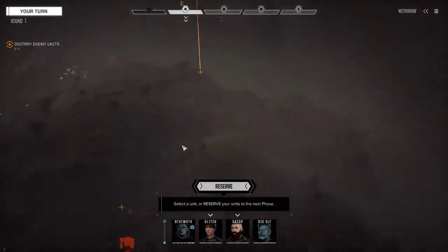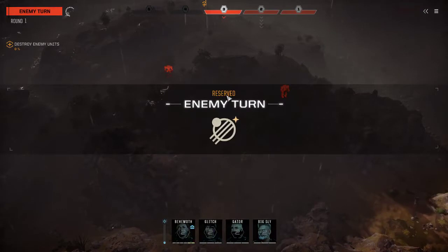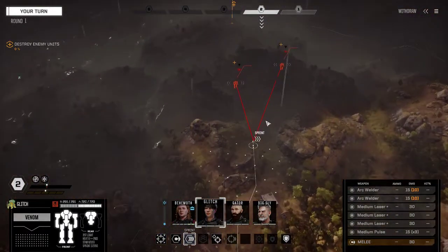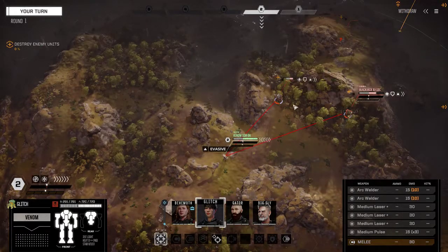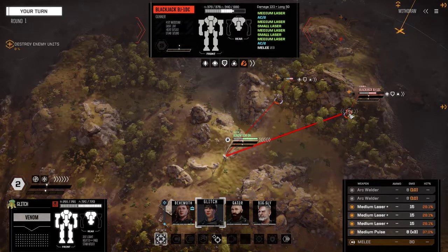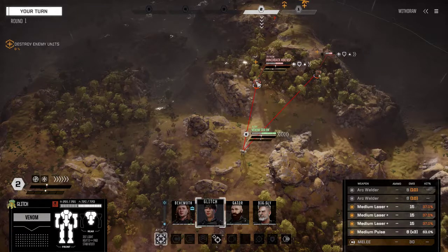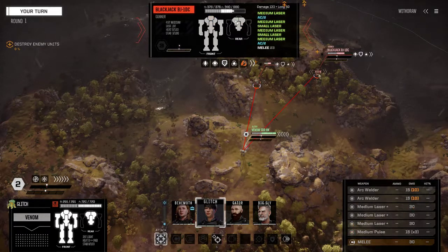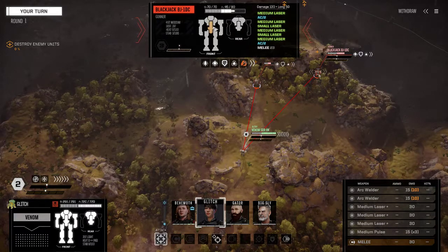Let's reserve. Maybe they'll come forward — well, they will. How nice of them. Let's try reserving again just to see. Alright, Glitch — just so I can get eyes on both of them and make a decision. Got a Blackjack, got a Hunchback 4SP with a bunch of SRMs and not quite a laser boat but a fair amount. AC2s, 4 medium lasers. This is actually exactly the Blackjack I have in my other Lao playthrough. The Hunchback — if you can get to the backside, there is so little armor on the base Hunchback that shooting it is kind of insane.